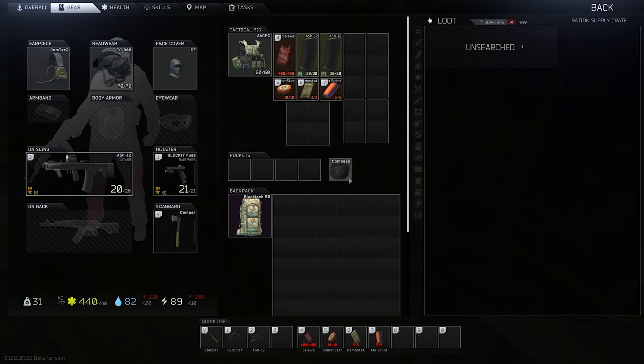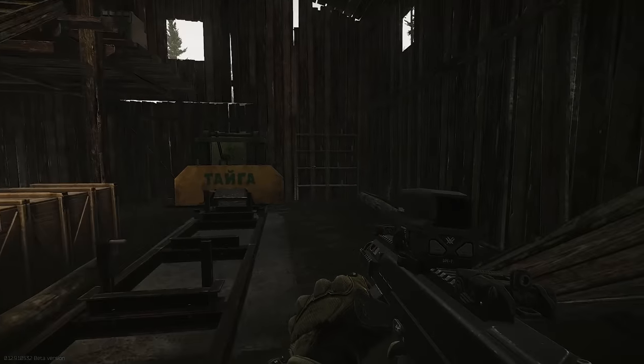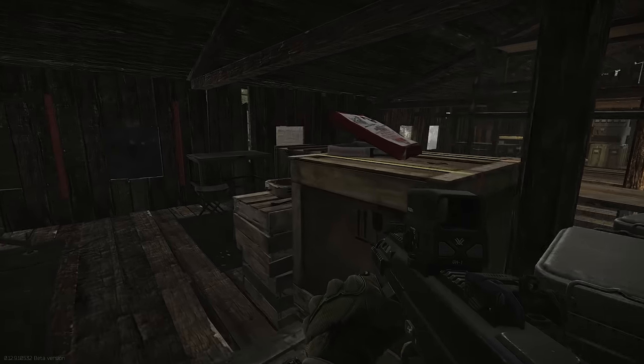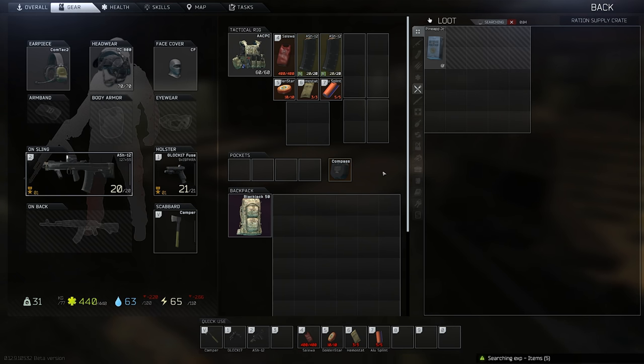Otherwise, head over to Woods — there are a fair few ration supply crates on Woods now where you can find Devil Dogs Mayo. Next we have Can of Sprats. This one's very straightforward. All the ration supply crates I've spoken about — the bunker on Reserve or the ration supply crates on Woods — you'll be able to get this one very fast, within two to three ration supply crates. All the food spawn locations throughout any of the maps generally have the Can of Sprats, so this one shouldn't be too much of a problem for anyone.